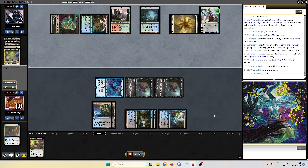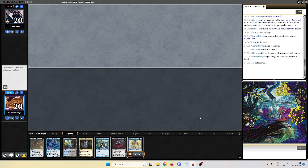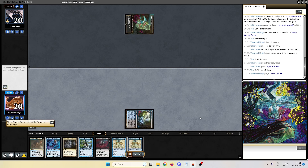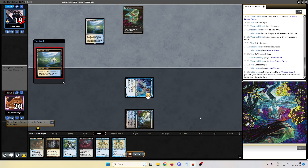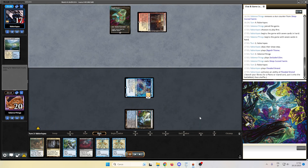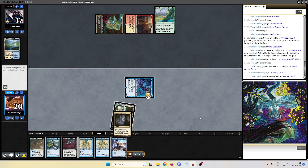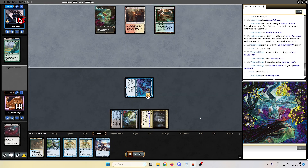Let's proceed and see game number 2. Here we are, game number 2 on the draw against 4C Cascade Beans. Pretty decent hand from us. Secluded Glen revealing the Sleep-Cursed Fairy, and we pass the turn. We have many counters, removals, and protection in form of Scion of Unn in our hand. Opponent plays a Beanstalk, which we instantly destroy, losing 2 life thanks to Feed the Swarm.